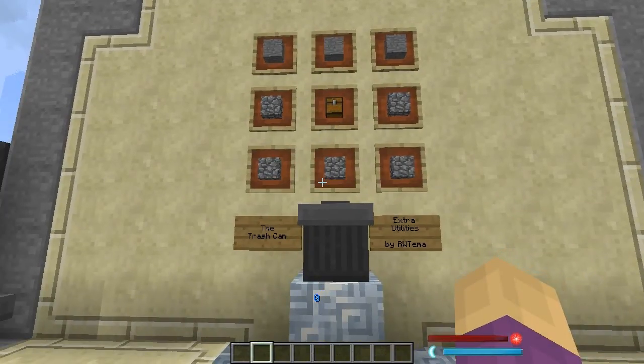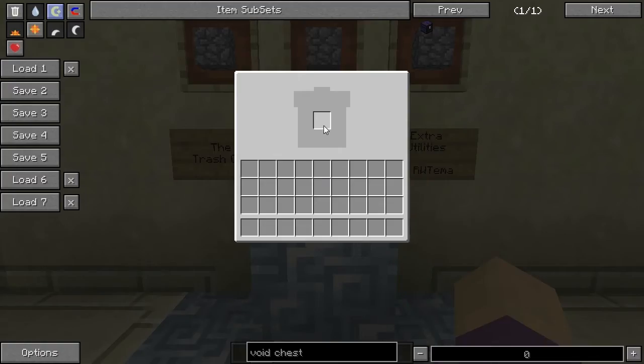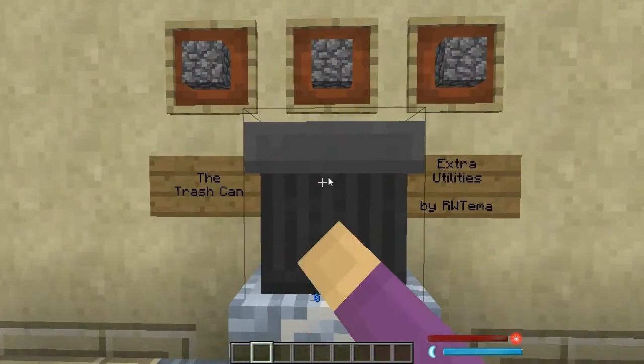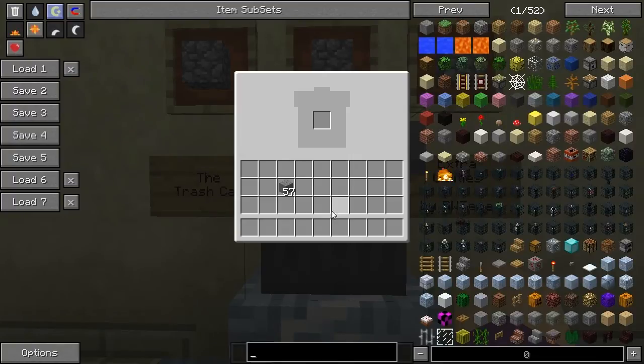It is rather ruthless in how it behaves. It does have an interface, and it's got one square. It's a very simple UI, and I have to admire it for its simplicity. You drop blocks in there, they're gone. That's it. If I shift-click, they go away — those blocks have disappeared into the ether.